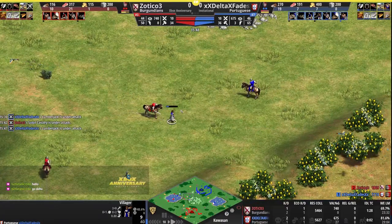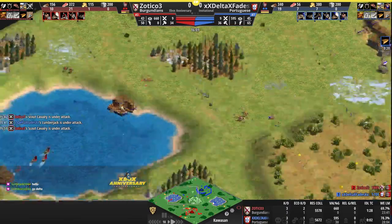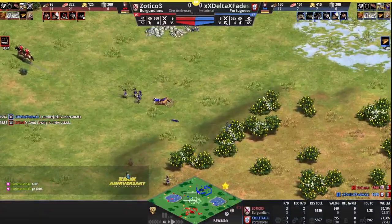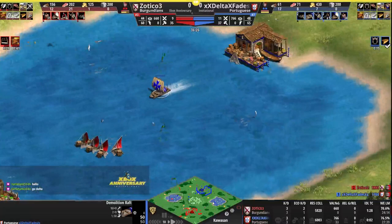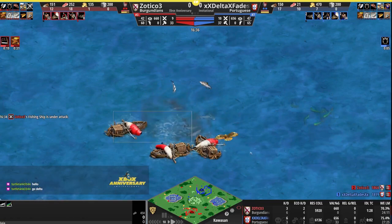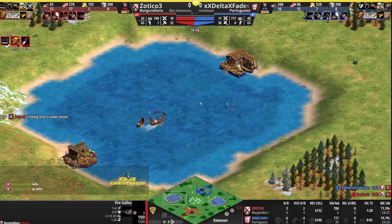More scouts headed forward for Zotico, and a villager is going to go down. Delta did manage to kill a couple scouts on that side with the archers and spearmen — kills tied at three. Zotico grabbing the Castle Age wood upgrade, and here comes a demo ship from Delta — big shot, three fishing ships down, with the fourth one escaping on the return trip to the dock. Making a couple fire ships here to close things out on the water, one fire galley out for Zotico.